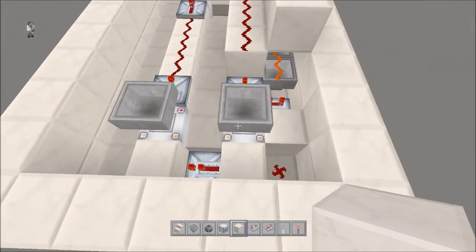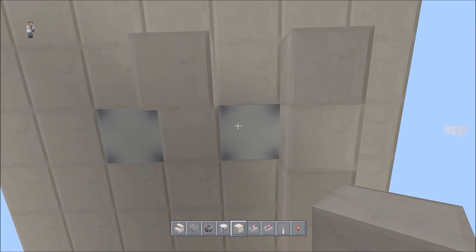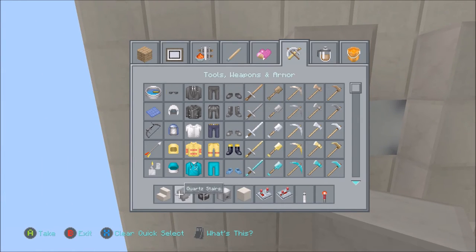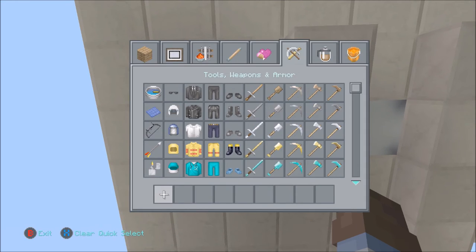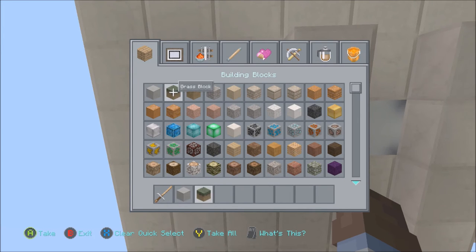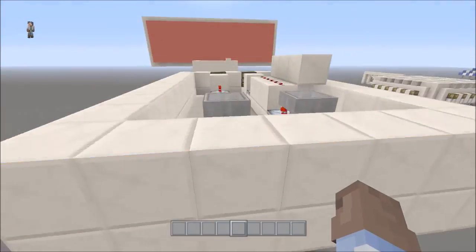These are going to be our randomizers. Every time they're powered, they have a 25% chance of activating this dispenser here. Every time the dispenser is activated, the light goes off with it, so you know where the chickens are coming from. Now we're just going to go in and fill these droppers. This dropper is going to have a non-stackable item and then three different stackable items. I suggest you use a wooden sword — it's the cheapest thing in the game.